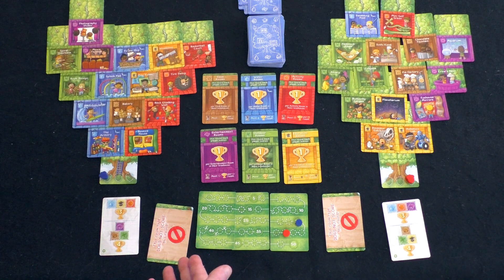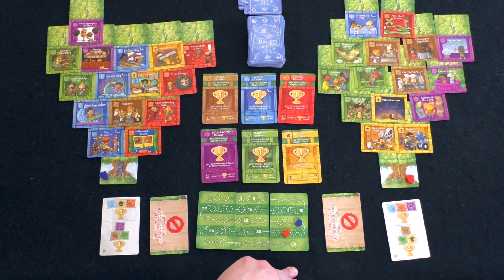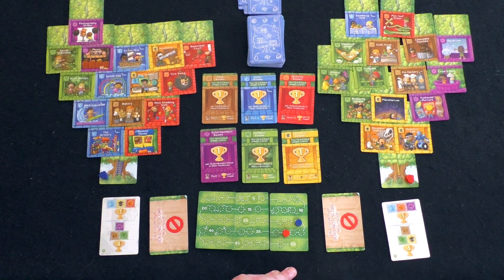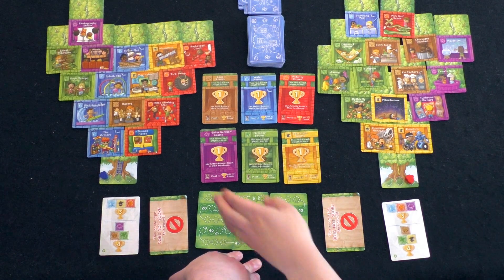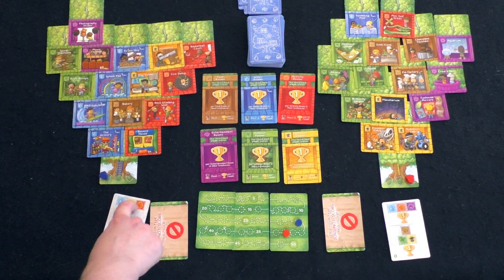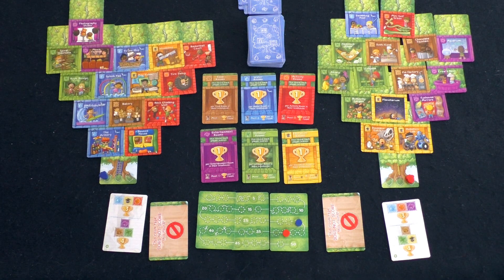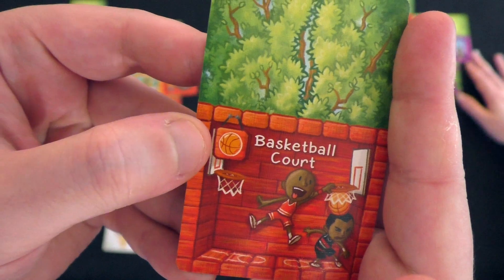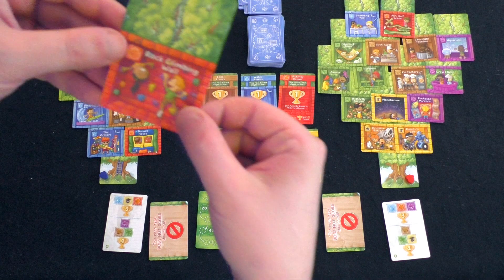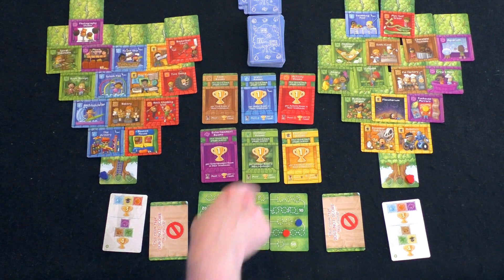I probably didn't technically win because of that little rules fiddle, but we're casual here — we play to have fun. If we mess up, we just keep going and roll with it. I do like that if people are colorblind, the icon in the top left corner is the same for each color group. So if you're colorblind it's okay — there are symbols in the upper left that you can observe, and it's even on the goal cards as well.